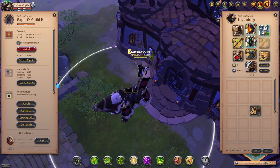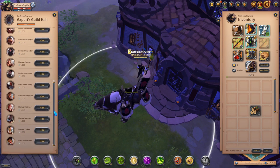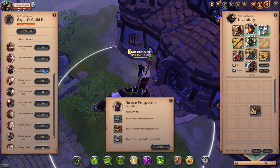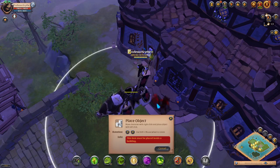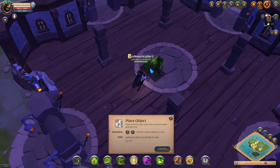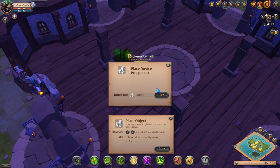Go to the board and scroll down to hire laborers. These are all the laborers you can hire. For this video we're going to be doing the prospector. Press hire, then press place — it gives you the option to place it in the guild hall. I'm going to place all 15 and fast forward through that process.